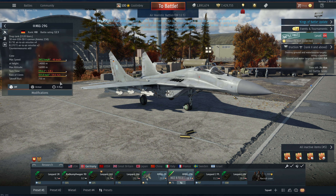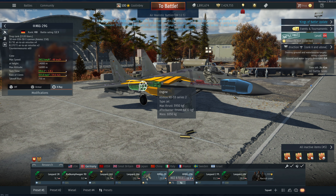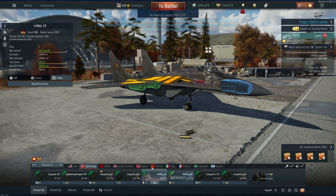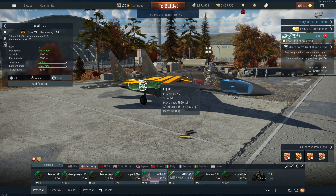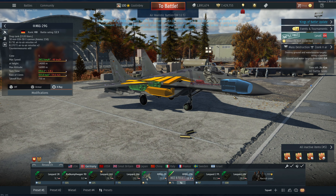You might be wondering: it has better engines, so why is the climb rate a little bit worse than the standard MiG-29? When I say better engines I don't really mean by all that much. These have 3930 and 6830 kgf per max thrust and afterburner thrust respectively, whereas the standard MiG-29 has 3920 — so this has 10 kgf more in both thrust and afterburner thrust. It is a little bit better, but only marginally.